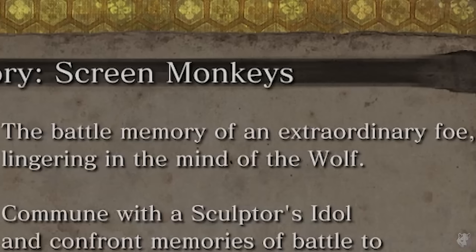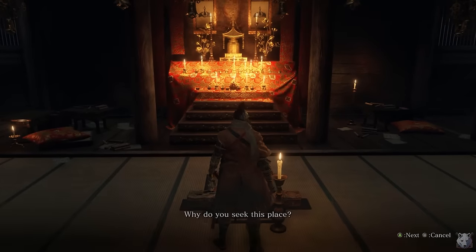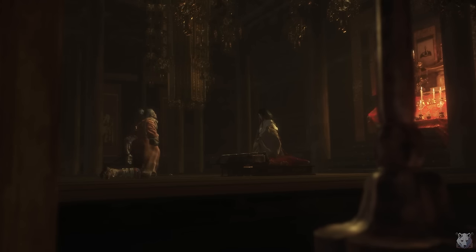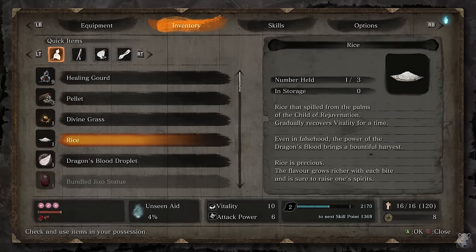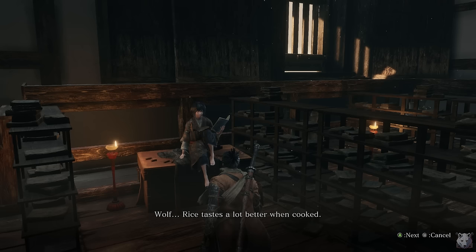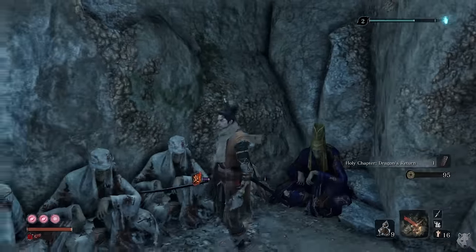The battle memory of an extraordinary foe — yeah, whatever you say, game. Hello small child, I hear you have a legendary sword. I require it. No need to read me the warning label. With the mortal blade in hand, I do a bit of running around to set up the ending — eating some crunchy rice, delivering a persimmon, being told you're not supposed to eat rice raw, then grabbing an old book for the divine child to have some quality reading material.